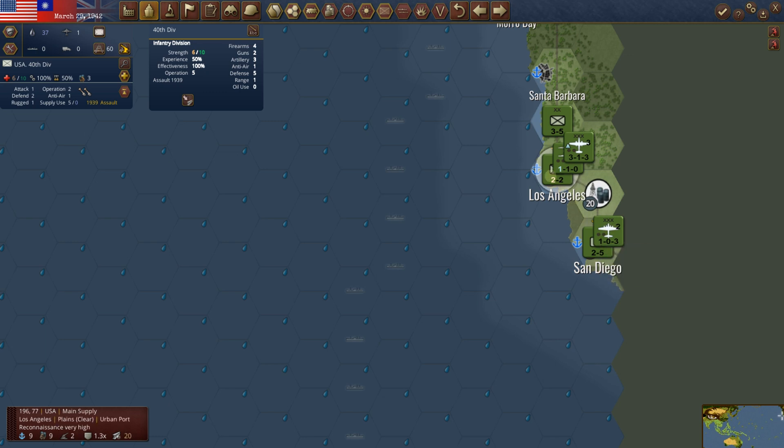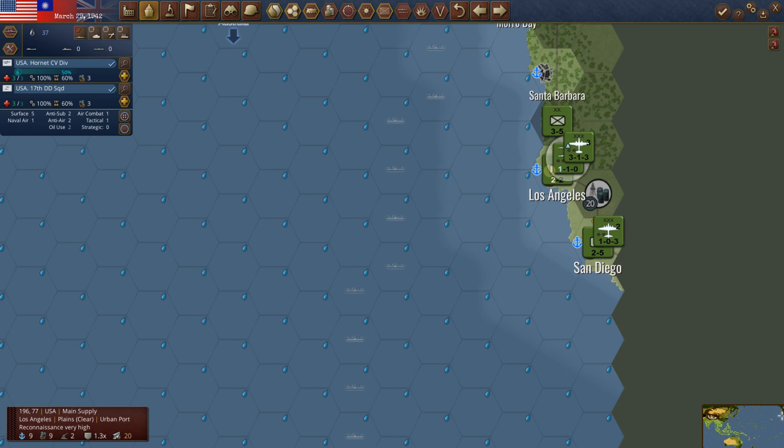The 40th Infantry Division is here at LA — it's now built up to 6 of 10, not quite where we need it to be to ship it out. The ones up in San Francisco are fully 10 of 10, so we're going to send them out first.